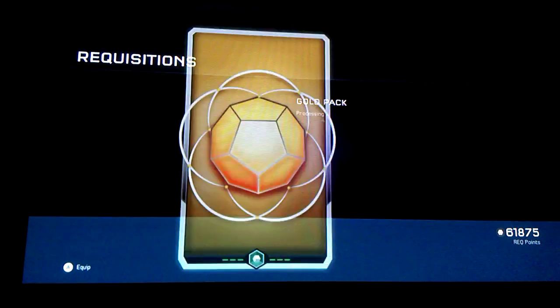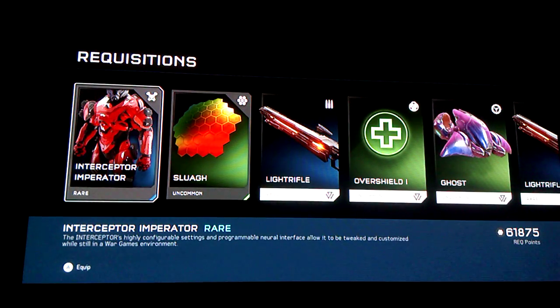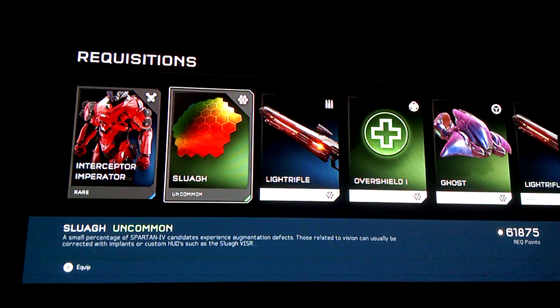Here we go. I got another armor — Interceptor. Imperator. It looks pretty cool. I see a lot of unique design on the shoulders. I have this visor called Slaw — uncommon. It's like rainbow: red, and then orange in the middle, and then green on the other side.